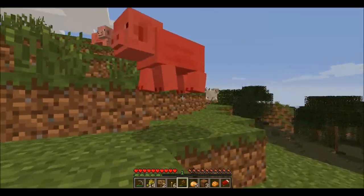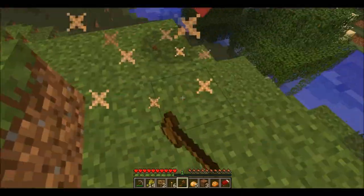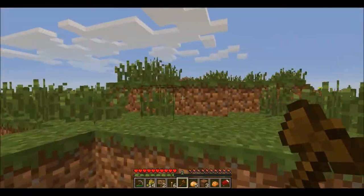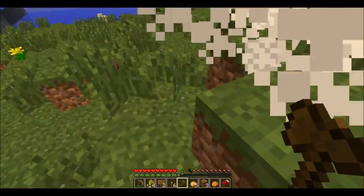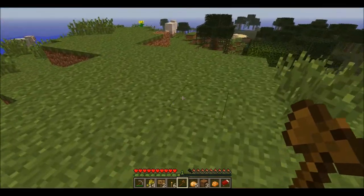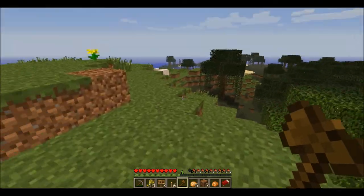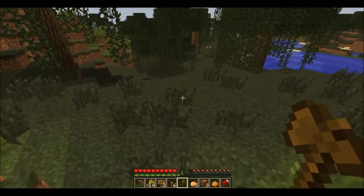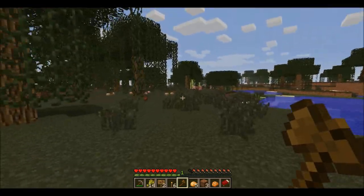Pigs — I'm just going to kill a couple of these because they give up some sweet, sweet flesh. They provide some really good food. Another thing about food: your bar on the bottom has ten pieces on it, but that bar can actually be filled higher than that ten. It's called saturation, so you don't have to worry about wasting food.